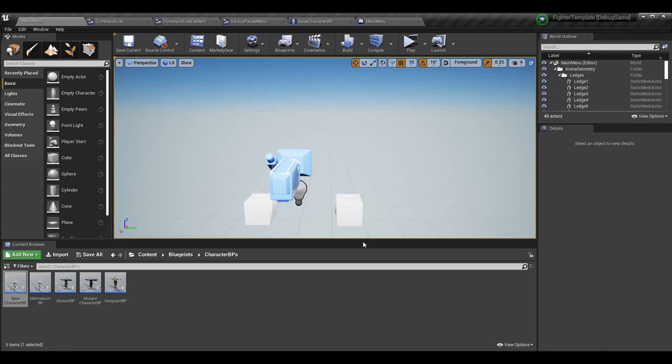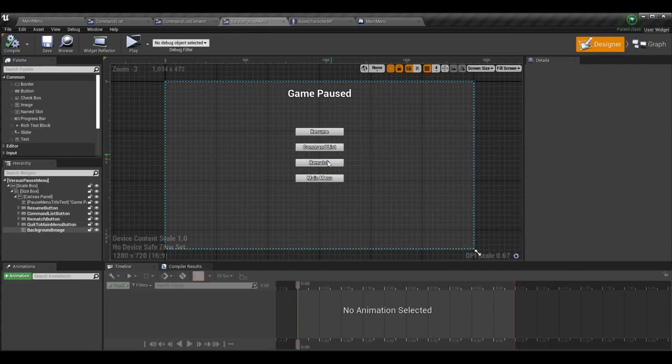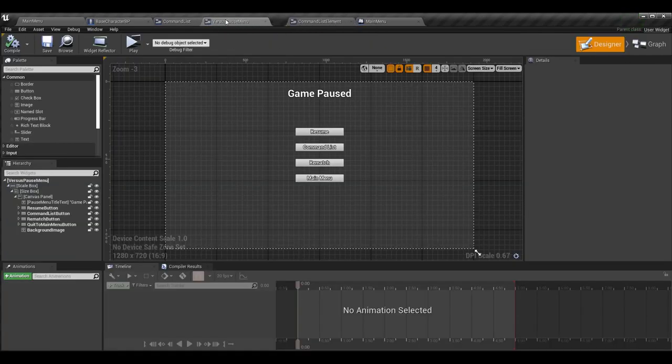At this point we can go ahead and get started. First, we're going to make a few changes to some hacks we had. We had this input action open pause menu — basically when I pressed the P key we were spawning the command list menu. But we already have a pause menu with a button for the command list, so we should just open the pause menu when we press P. In this input action I've switched the widget from the command list to the versus pause menu, moved it over, and added it to the viewport.